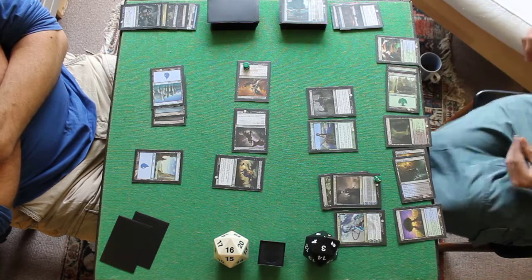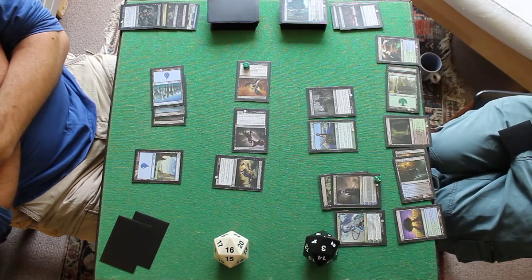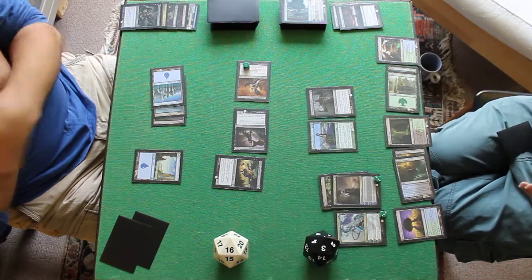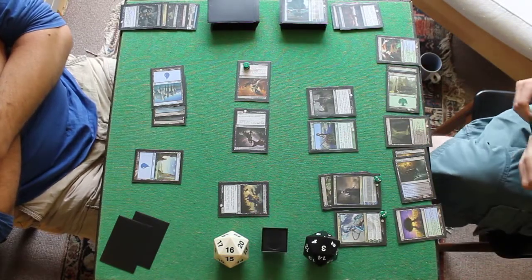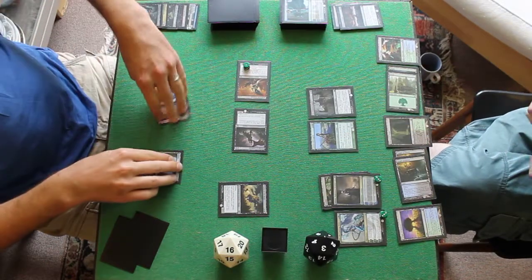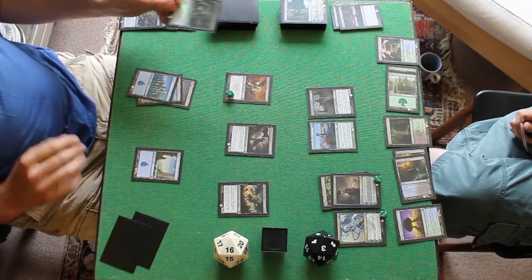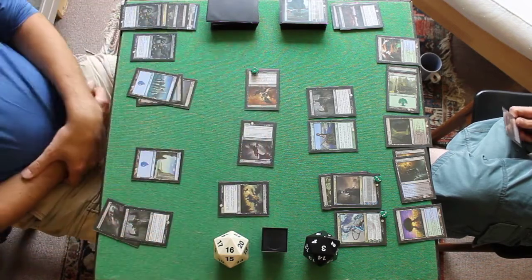Kiora the Crashing Wave — sweet beans. Grab another dice. Plus 1, out to 3 loyalty. Put Master of the Feasts in the bubble. And then die, because you have lethal. Let's see what I've got — I drew a Tormented Hero, and I had these guys in my hand. I'm swinging for the win.